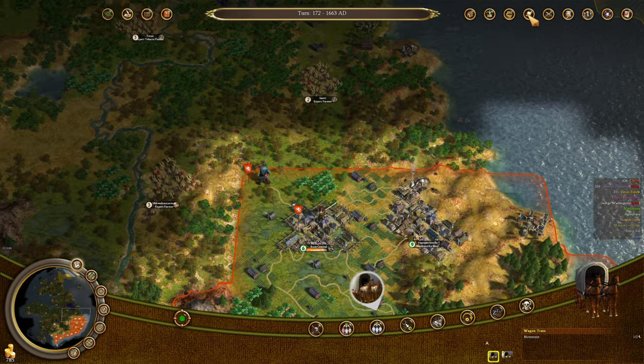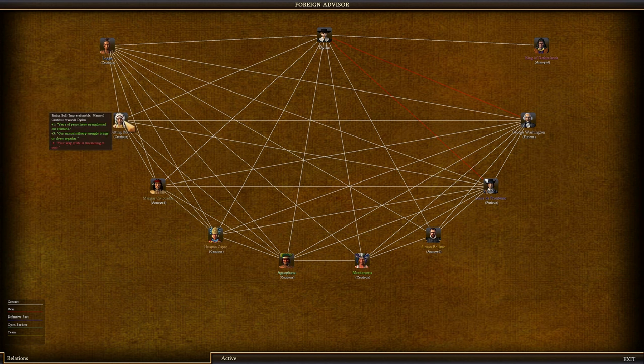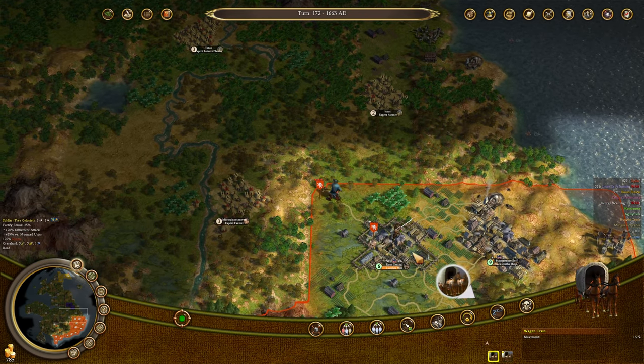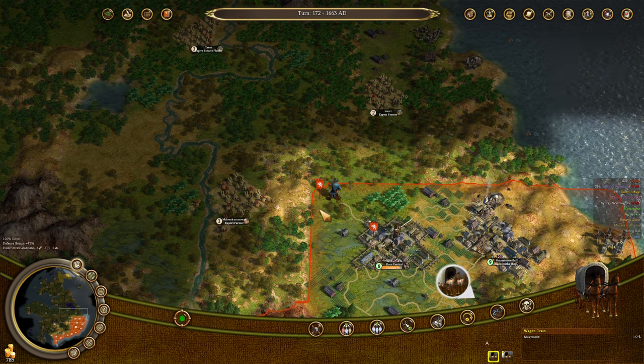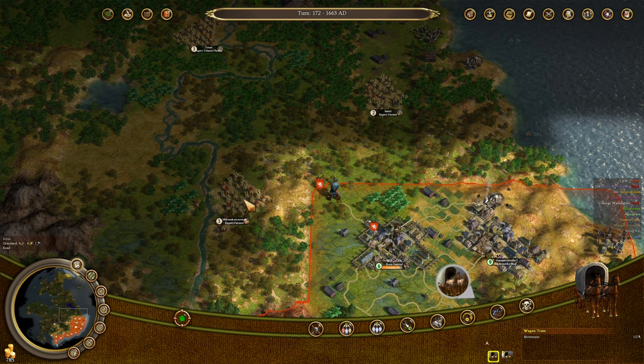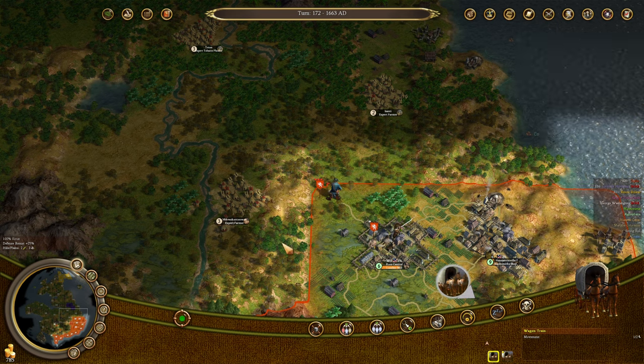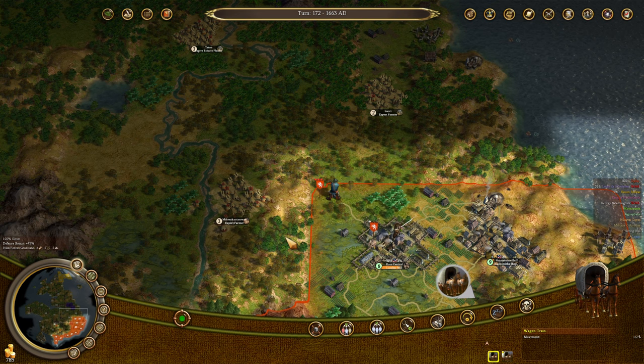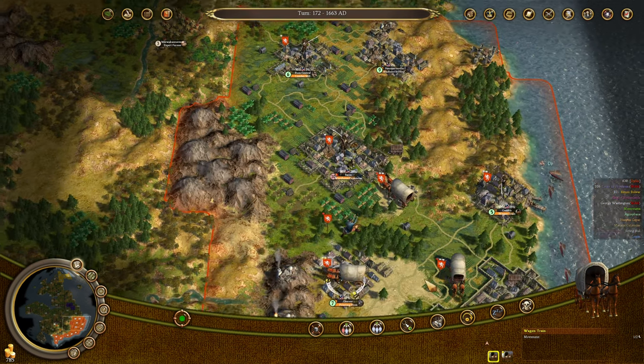We're going to start having more issues with the Sioux, because although we have the mutual military struggle giving us neutral with Sitting Bull, he has minus four from Way of Life threatening to ours. We're going to start taking his land accidentally once Rum Central starts to grow, because generating Liberty Bells pushes your borders out. This is Sioux land, and when they lose it we can't pay them for it — if our border is growing, they just get upset, and there's literally nothing I can do about that.